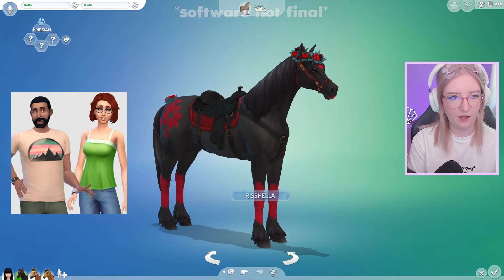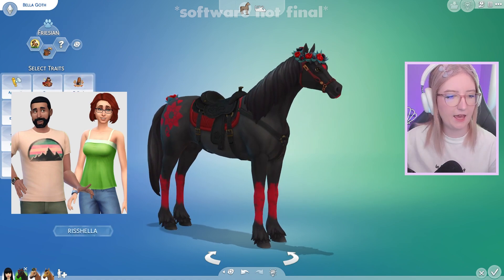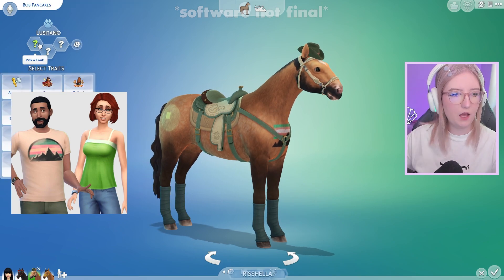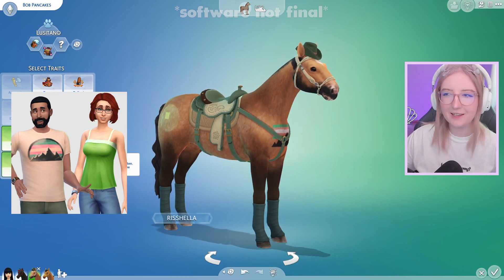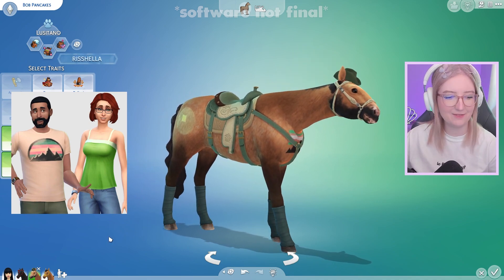Let's name Bella — Bella Goth. I feel like Bella would be independent, intelligent, and friendly. And we got Bob Pancakes. Bob would be friendly and pretty mellow — he's pretty chill. And I feel like he's really needy because Eliza doesn't give him enough attention, so I'm gonna make him needy.